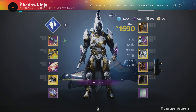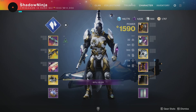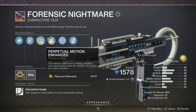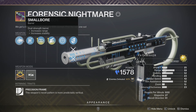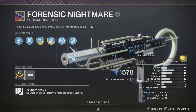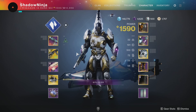Let's focus in on our build and loadout. First up, we've got Forensic Nightmare — one of my favorite SMGs in the game. It has Enhanced Swashbuckler and Perpetual Motion, which are great. It also has Tactical Mag for faster reload and Small Bore for the barrel. It has great synergy with Stasis and I think it's still better than Blood Feud, but that's my personal preference.